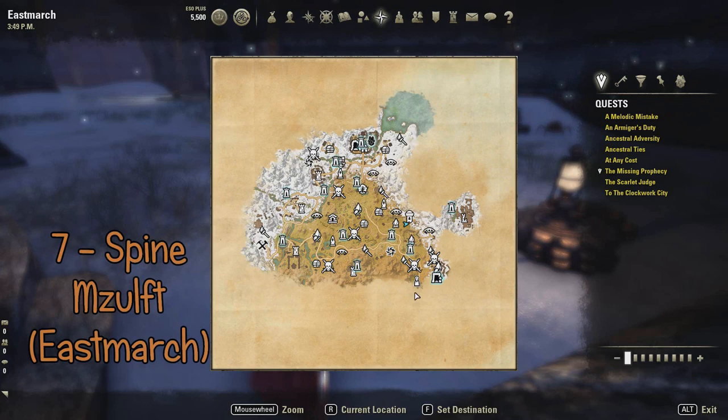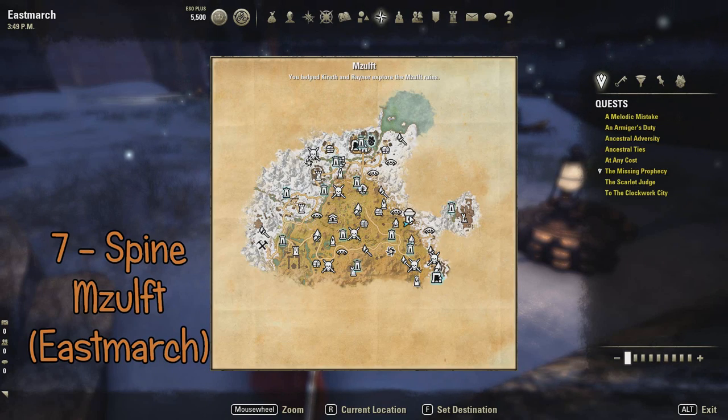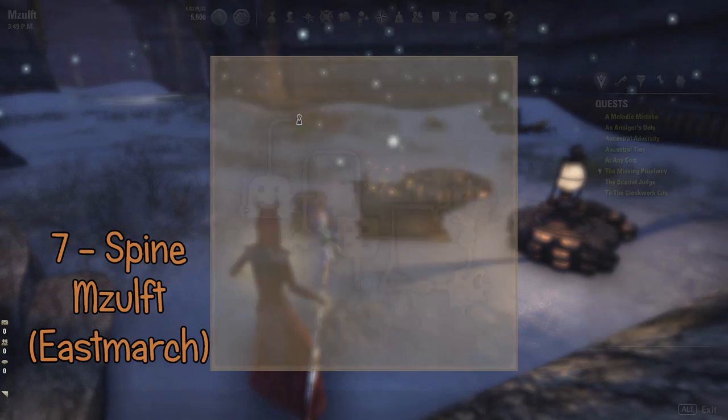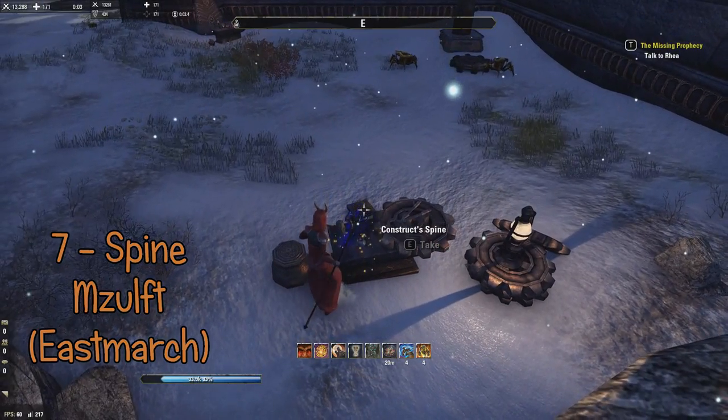The seventh piece is the spine, and you find this in Eastmarch, inside a delve called Meshulft. Here's where it is — it's the spine.